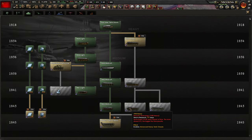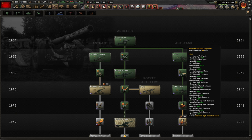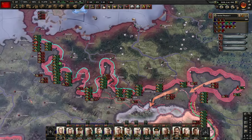Medium tank — I guess it's time to create a new one. Improved level of the cannon — let me get this one and then we build our new generation tank.